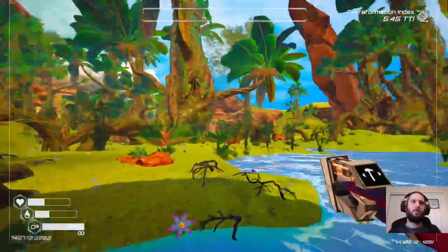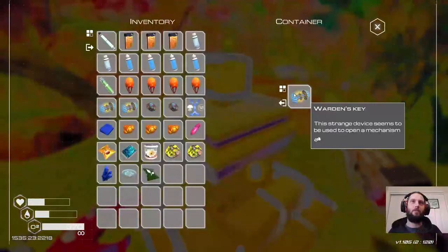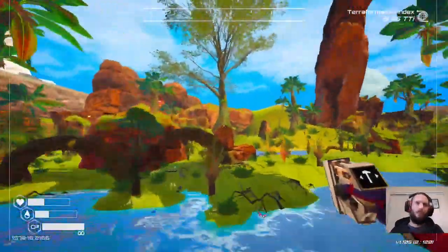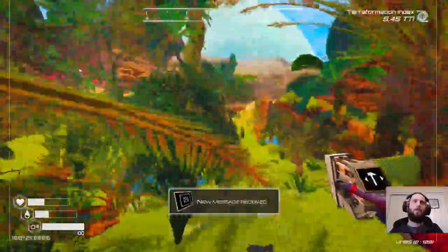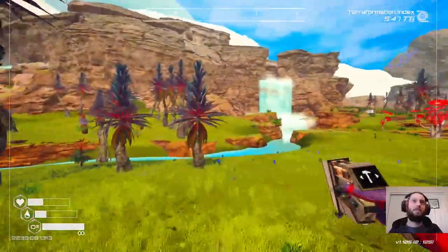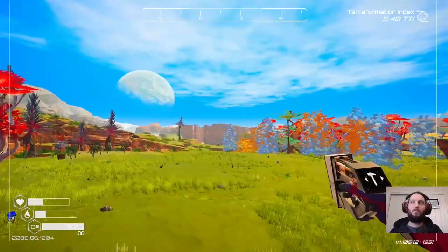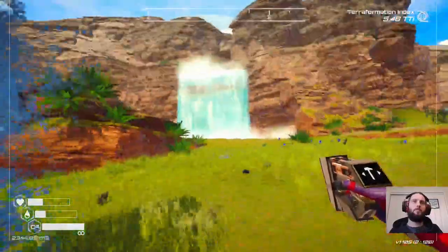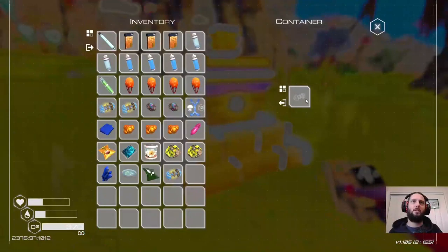I do genuinely want to try and do like a full terraformation speedrun on this at some point. Here we go — I figured there'd be one of you in the oasis. So we need one more now I think, just one more. Where would I find another one? Another message received. Is there any special island that stands out up here that might have a pedestal on it? Not sure. Got a little base up here — oh, here we go! It's right by my base here. Oh, I've already picked that one up — I must have found that when I was going past here.